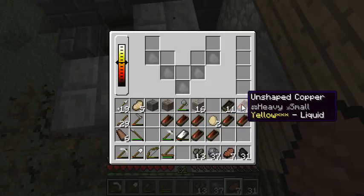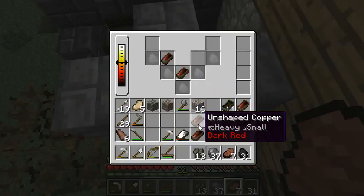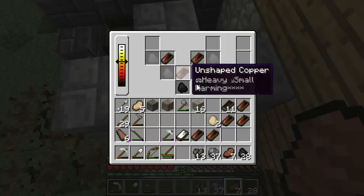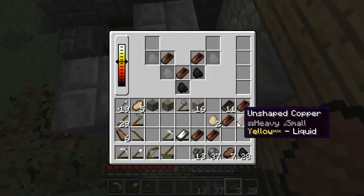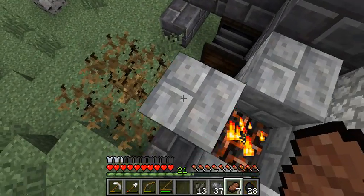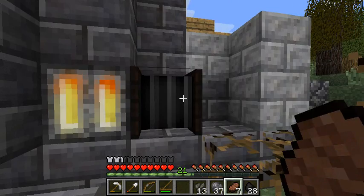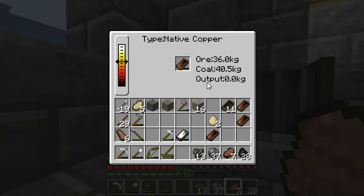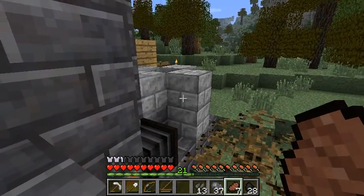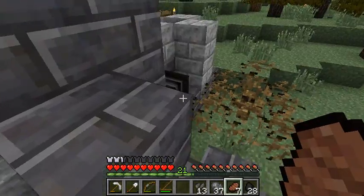Let's say I want to melt it down — some of it I probably do want to work. So I'll put it in here and throw some charcoal in. Please keep it going, keep it warm. Come back over here — we'll close that up. And that's that. We have a forge. Huzzah! We have a bloomery, and we are on our way to working these metals.